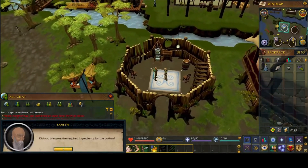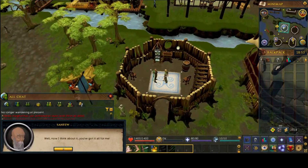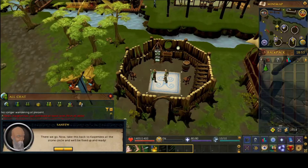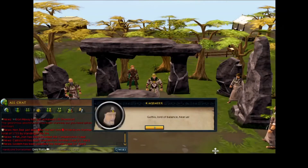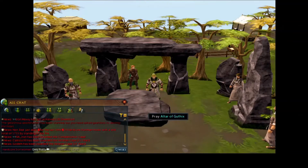And then head back and give them to Sanfew — he will mix the ingredients together, and we've got the potion. And that is pretty much it. We head back up to the stone circle. We have a little bit of a cutscene with Kekwimex saying lots of words, and Sanfew telling him that it's all nonsense. Some top quality banter there from Sanfew. And that is it — quest done.